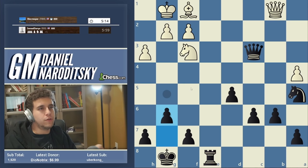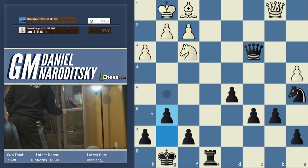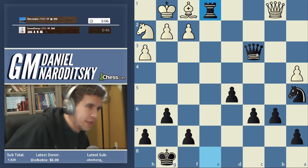Especially in the endgame, making luft can be a very important operation where you need to arrange your pawns correctly rather than just automatically playing h6. I actually have a great example in this endgame book. Knight h2 — rook c1 just wins the game immediately. Queen h2.